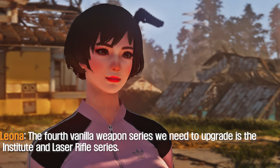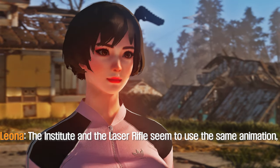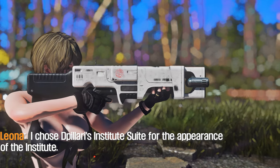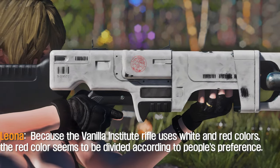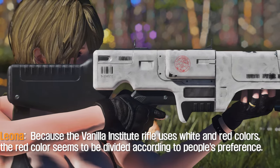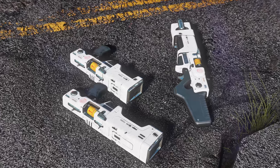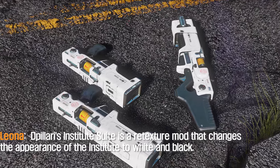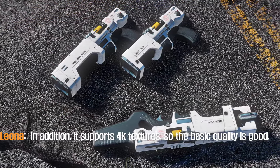The fourth vanilla weapon series we need to upgrade is the Institute and Laser Rifle series. The Institute and the Laser Rifle seem to use the same animation, so I'll explain them together. I chose D-Pillaris Institute Suit for the appearance of the Institute rifle. Because the vanilla Institute rifle uses white and red colors, the red color divides people's preference. D-Pillaris Institute Suit is a retexture mod that changes the appearance to white and black, and it supports 4K textures, so the basic quality is good.